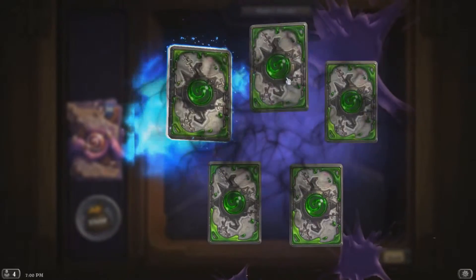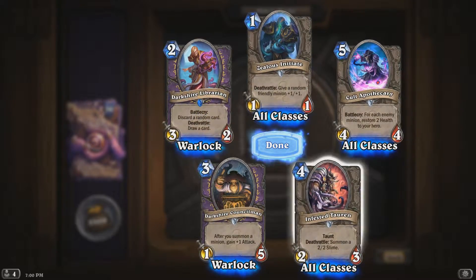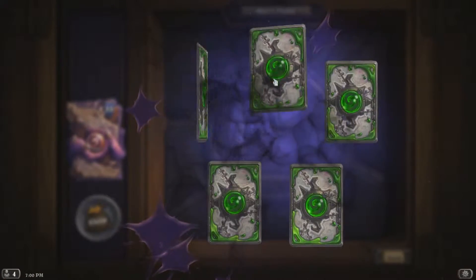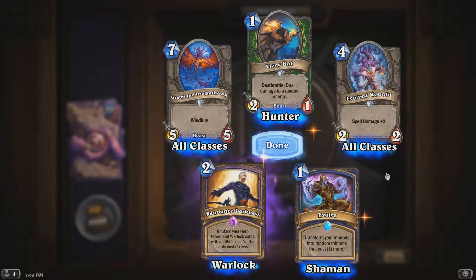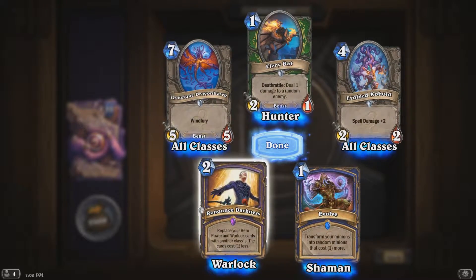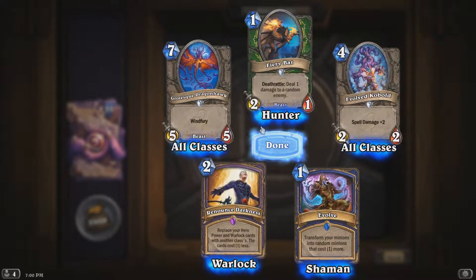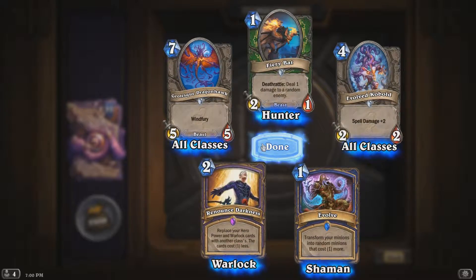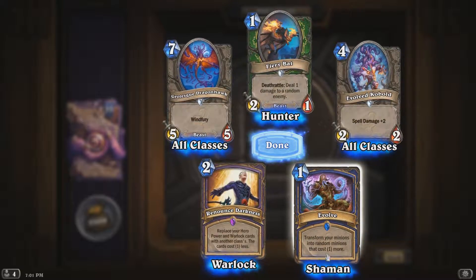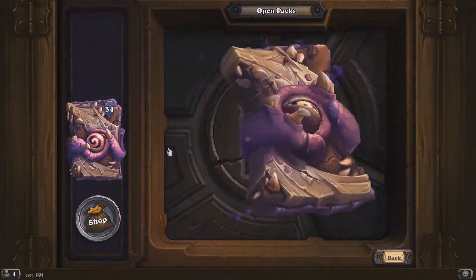We're on 36 packs now and we haven't seen an epic yet. Oh — we've got two of those now. There we go — we've got the epic: Renounce Darkness. Replace your hero power and warlock cards with another class's — that is going to be an interesting card. This is a Fury Bat — a reference to Fire Bat, the guy who won the Hearthstone World Championship in Season 1. Pretty cool. And this is a really good card — I've seen it played, so I'm going to be putting that in a Shaman deck.